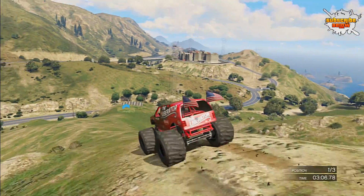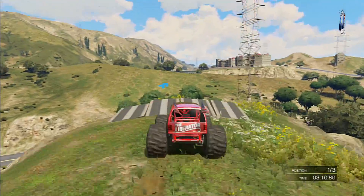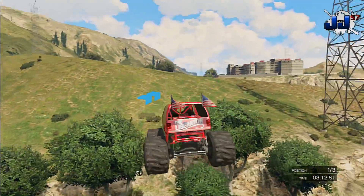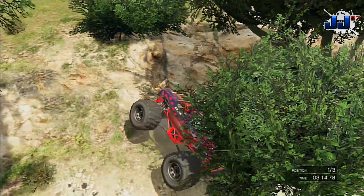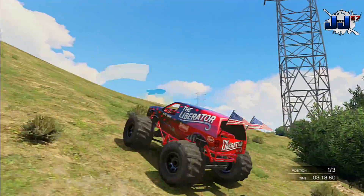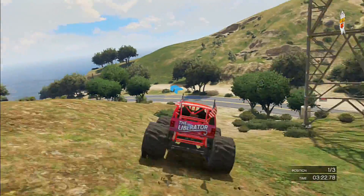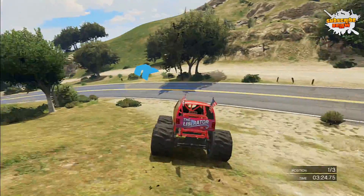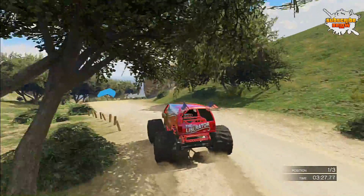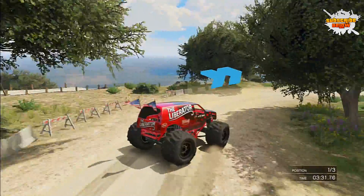If you didn't already know, the monster truck just came out with the Independence Day special just a couple weeks ago, and Rockstar had their own races that you could play using this new monster truck, but you couldn't actually use it in your own races until now. This little glitch I just found out the other day, and it's really, really easy. Say you have a race that you want to race the Liberator in - you just have to do a couple quick steps and then you can actually use your Liberator, and you can get different colors on your Liberator, which is the coolest part.